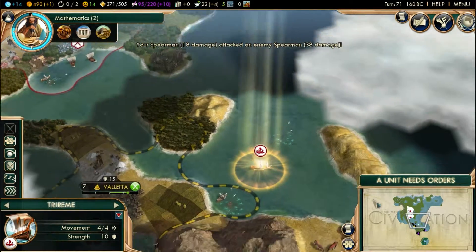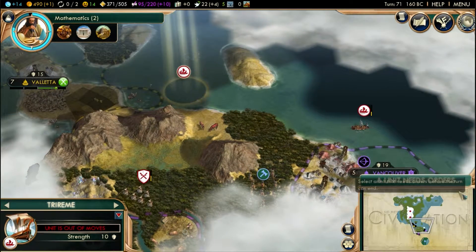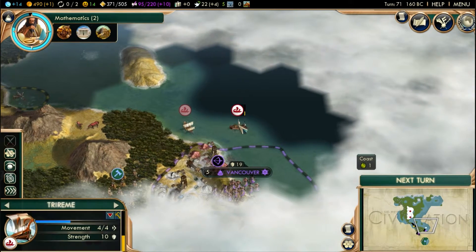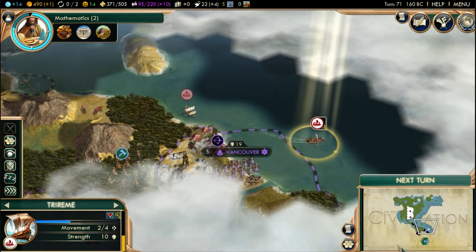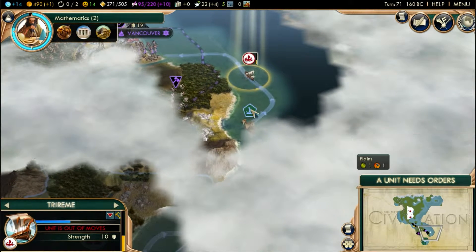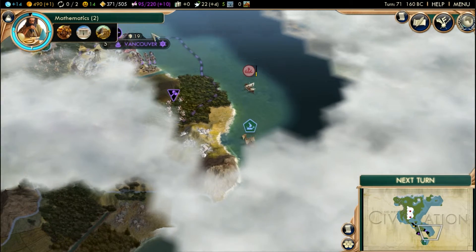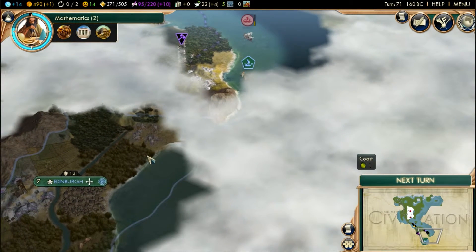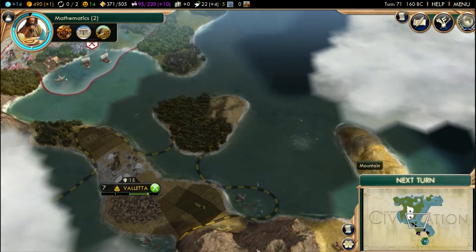These units can start moving again. I have that other ship I need to move — I don't really want to go through their land, I don't want to upset them right now, so let's go downwards. Oh, she even has ships — cargo ships! She's trading with Vancouver. We can trade with city states — let's get our cargo ship to go to Valetta, that's the quickest trade route for us.